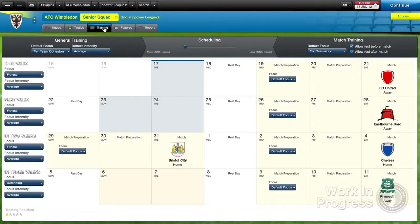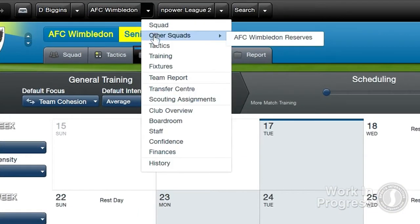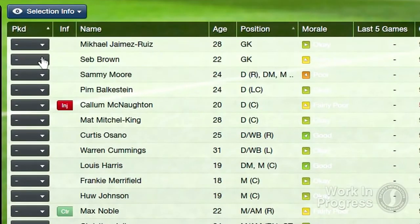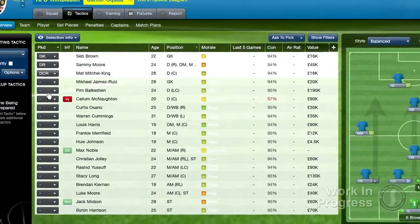In FMC, you're still fully responsible for all of the most important elements of the job. You still assemble your squad, choose the tactics, set up team training and, most important of all, choose the starting line-up on match day. However, in each of these areas, you'll find that things happen more quickly and with less influence from the outside world.